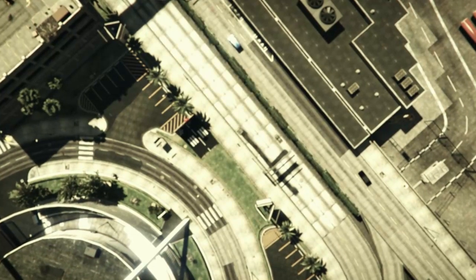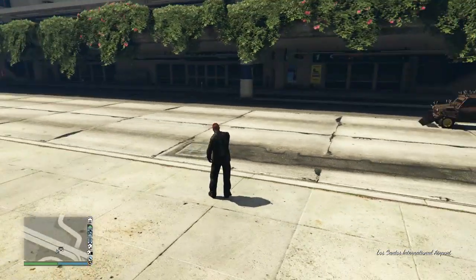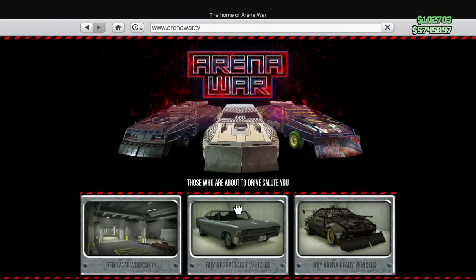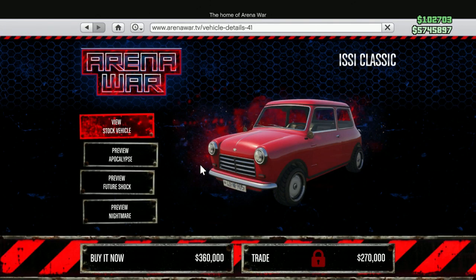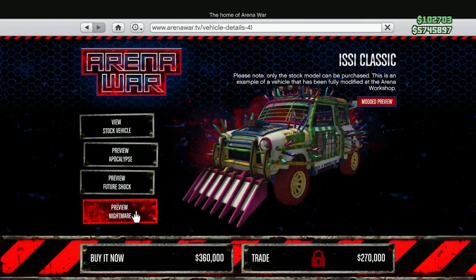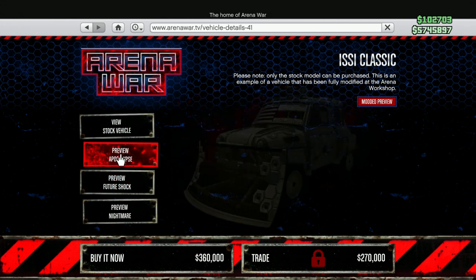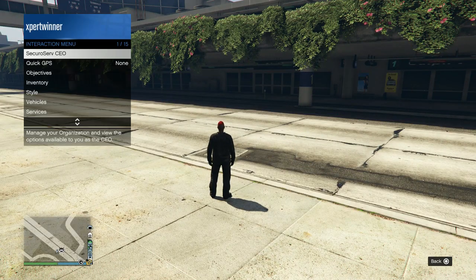So now we're in a new session. All you need is to go to the Arena War Workshop and buy the Issi Classic. You want to buy the Apocalyptic or the Nightmare version — they need to have spikes on them. As you can see, the Futuristic version doesn't have spikes, so you need the Apocalyptic or the Nightmare.